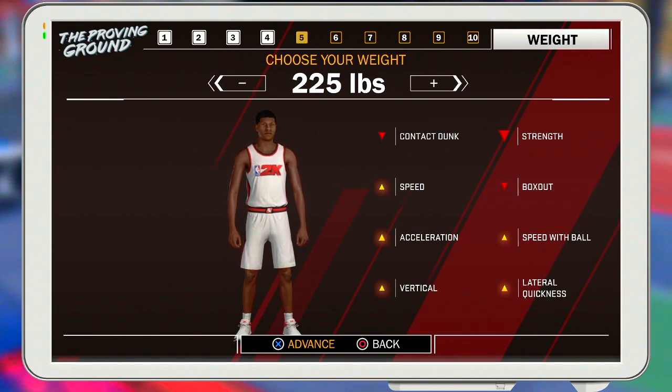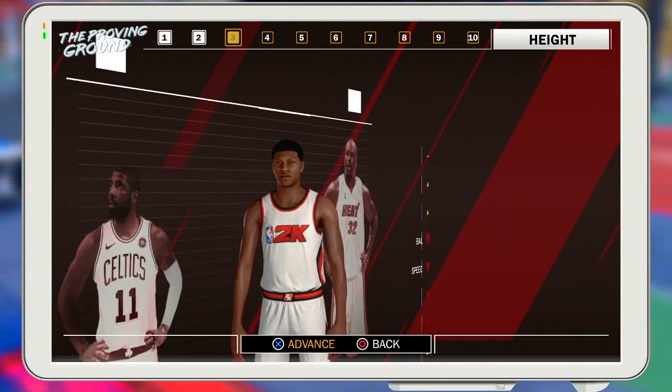If you're a stretch/pierce center you're made to get open and shoot the ball, so you need to be able to move. If a 340-pound center is guarding you, just keep running around the three-point line — he'll be playing off trying to get in the paint, and you'll light him up. So if you're a stretch center, put your weight all the way down.